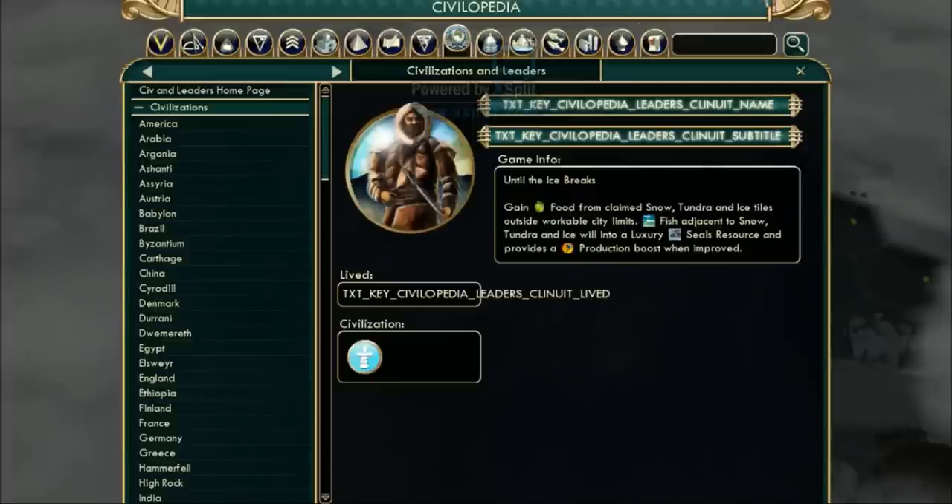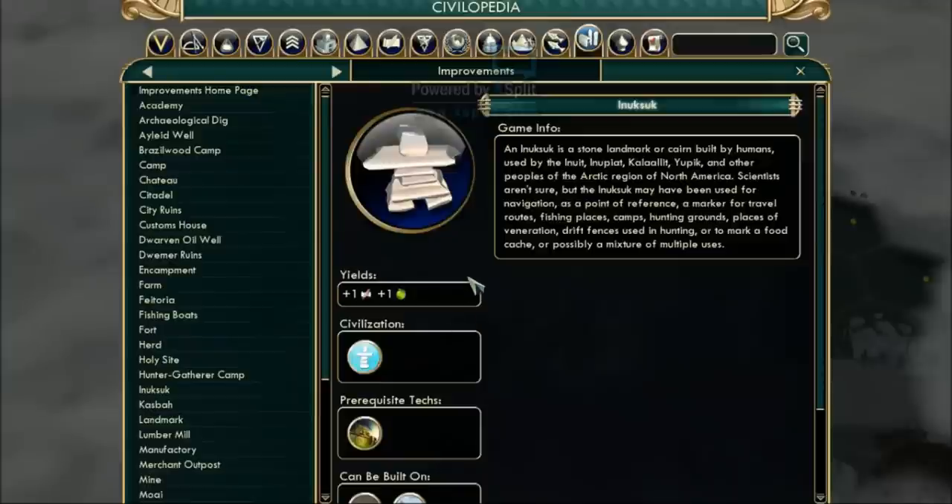The leader ability means you gain a food bonus from tiles beyond the three-tile city limit. Also, every time you improve a fish resource next to snow, tundra, or ice, it turns into a seal — the Inuit's unique luxury resource — giving you extra luxuries early on. After improving a seal you also gain a one-time production boost from that particular improvement.